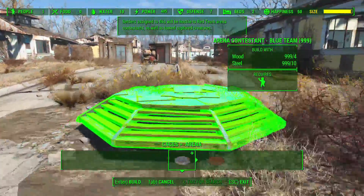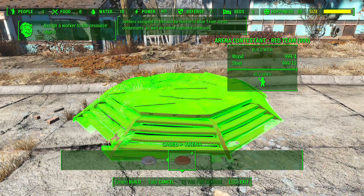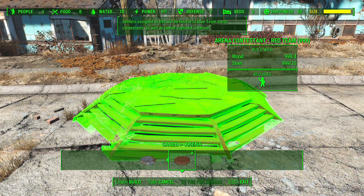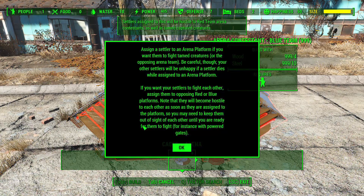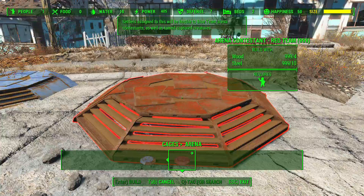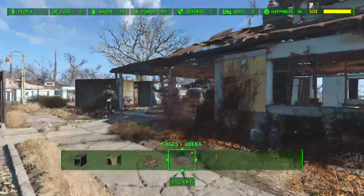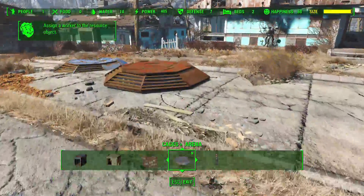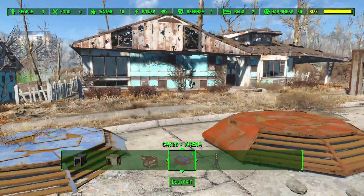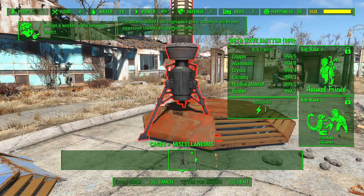Now we've got arenas, where things are going to fight each other. Bethesda set it up with a blue team and a red team - settlers assigned to each team. I'll make another video explaining how arenas work. I've heard from Mr. Matty that arenas don't work very well - it's kind of hard and finicky to get this to work out. You assign people like you would for work assignments - for example clicking on Ada and assigning her to the red team, someone else to the blue team. But apparently it doesn't work so well, which is not great.